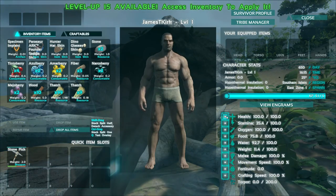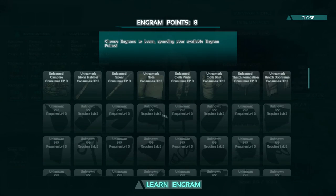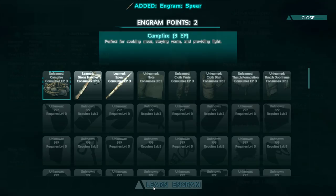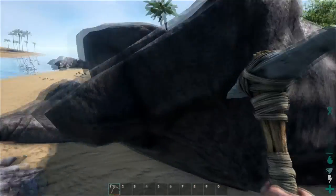When I level up, I like to put my first few points on health because it makes it a lot easier to survive in case you get attacked by dinosaurs. I'm going to go ahead and learn the hatchet engram, the spear engram, and we'll get the campfire engram into the next level up.